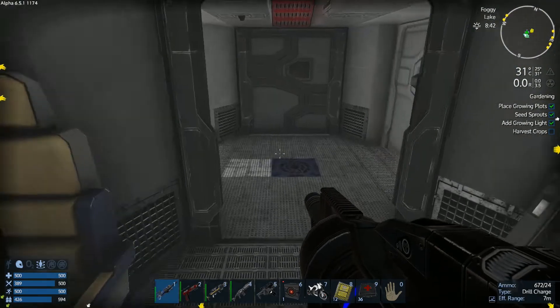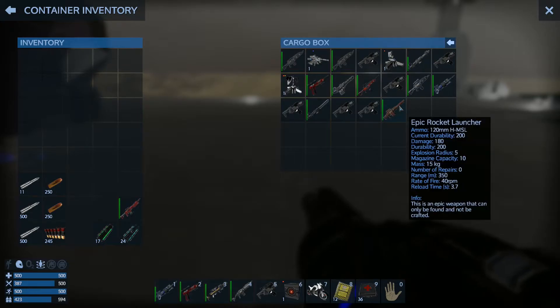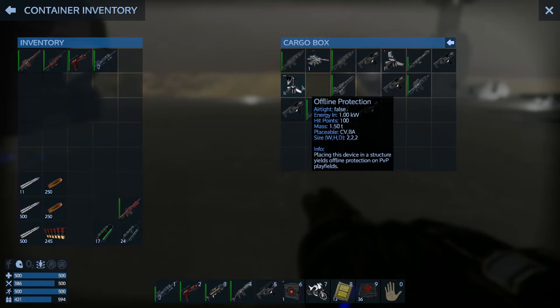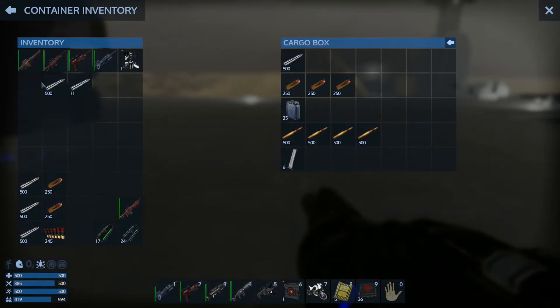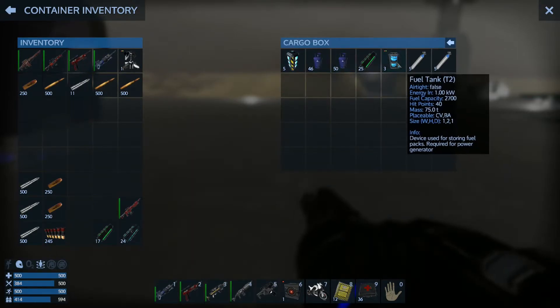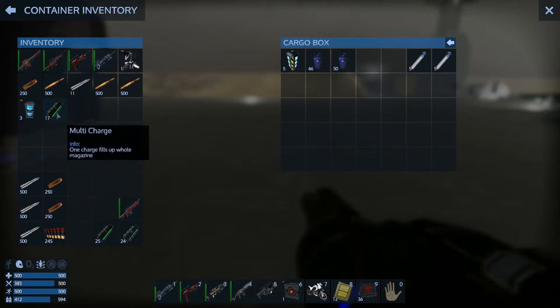We've already transferred all of this. Anything that we want to bring with us — we're going to bring our backup stuff, our extra drill. We'll grab one, don't really need 11 of those. We're going to leave a thousand rounds of ammo here, take most of that. Our energy, H2O — we'll leave that. Multi-charges — we are going to take 25 of those and leave the rest in case we have to come back to this planet.